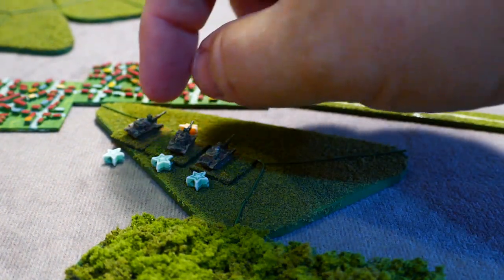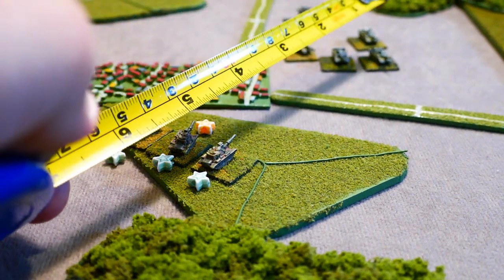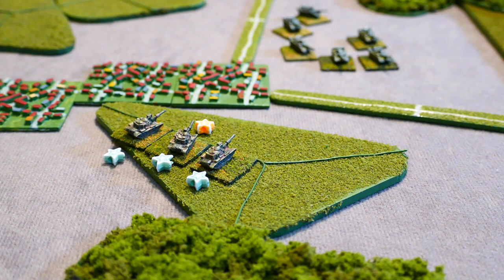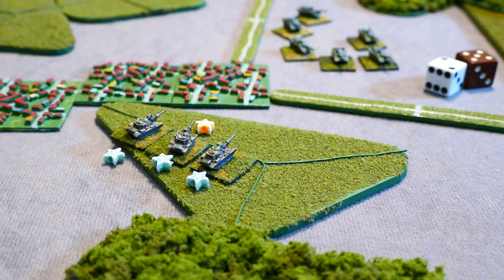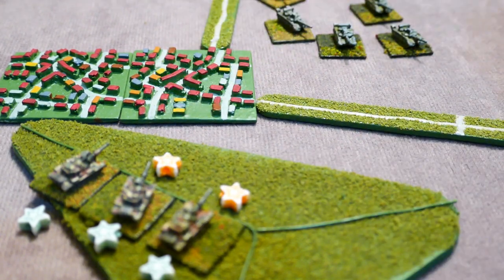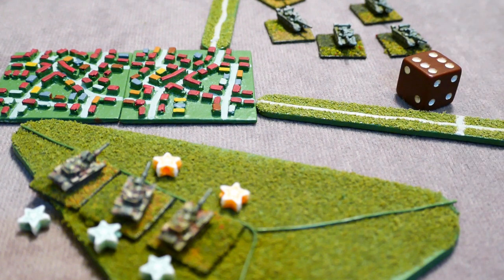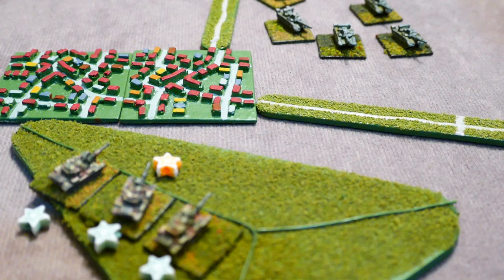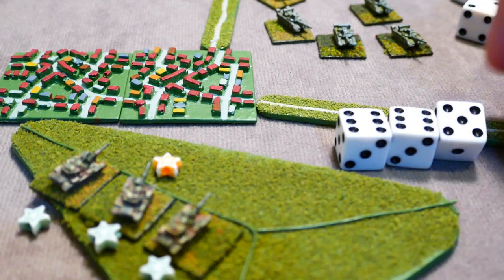I'll use an orange marker to represent the hit. The third T-64 at the back is just within 12 centimeters, so at effective range — he also needs a five. Rolling two dice for the rate of fire, he gets a single five, scoring a hit on the end M60A3 stand. On a ridgeline that's a four-plus to save. The first tank fails to save, but the second tank succeeds. Removing the orange star indicates that hit was not successful.